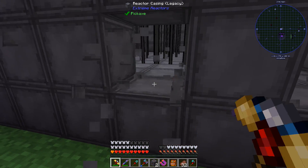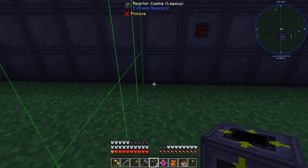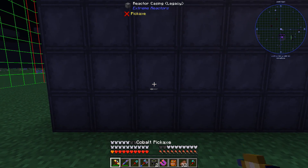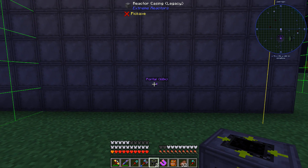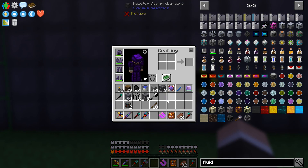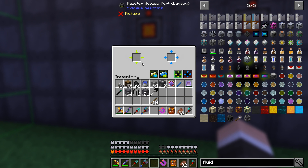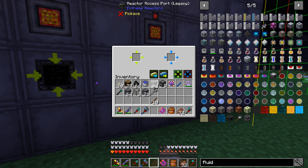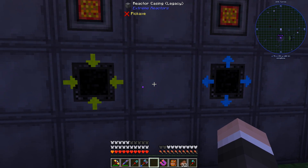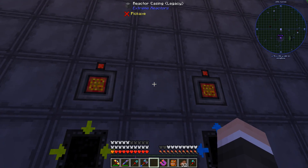The redstone ports will slap in here somewhere. We want these to not cross a chunk border since there'll be a redstone signal between them. We'll set up the reactor access port — wherever we put one of these we gotta put the power output. Items eject this way to give it fuel, items go in through this side to send it back to the system, and power comes down into it.